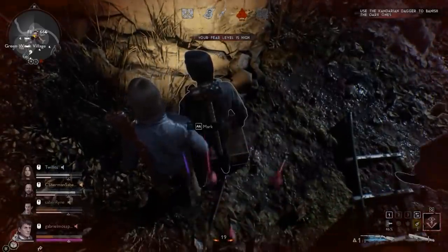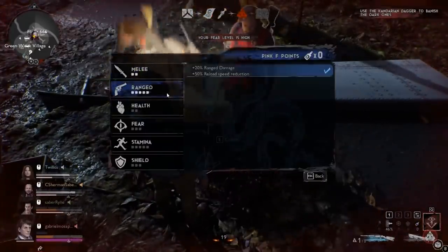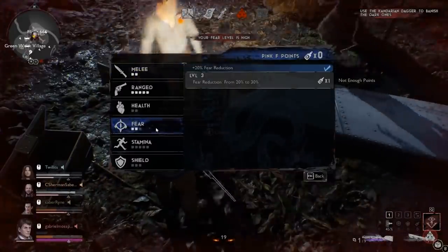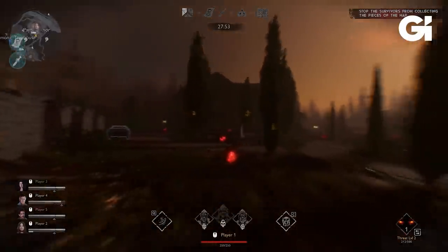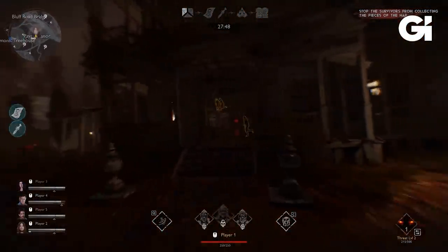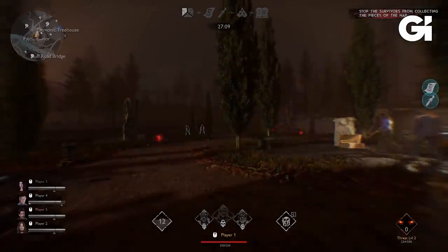There are two forms of progression in the game. First, in-match progression: for the survivor side, you collect Pink F while looting and spend points on increasing the effectiveness of your melee, ranged, health, fear management, stamina management, or shields — exclusive to that match. Demons have something similar called infernal points, which can be used to boost infernal energy, possession skills, summons, demon vision, or traps. Both are specific to the match — every match you start with zero, collect points, and upgrade these things, making you stronger for that match.